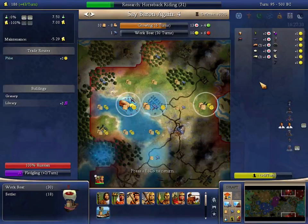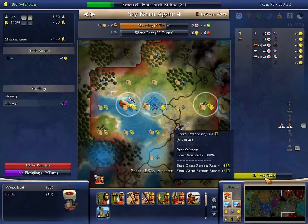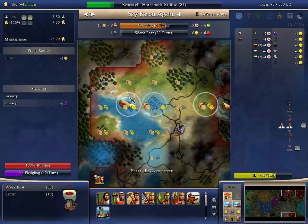The city would be back down at size four. But all this ignores the fact that I wouldn't have to work the scientists for all of this time. So I would have freedom to gain, to work more cottages — another two cottages, or two hamlets, whatever.